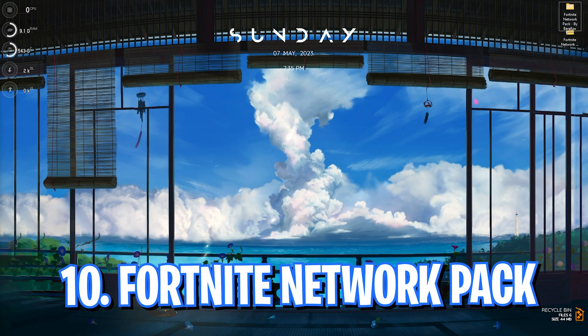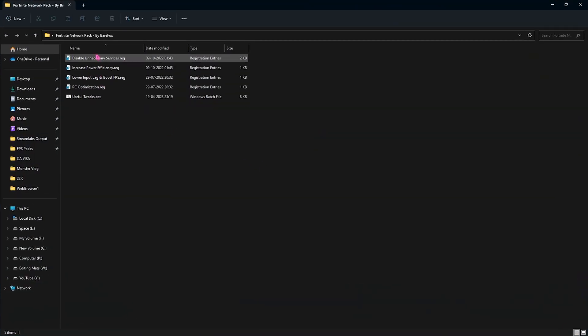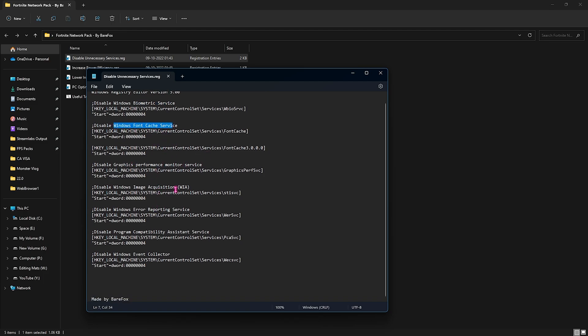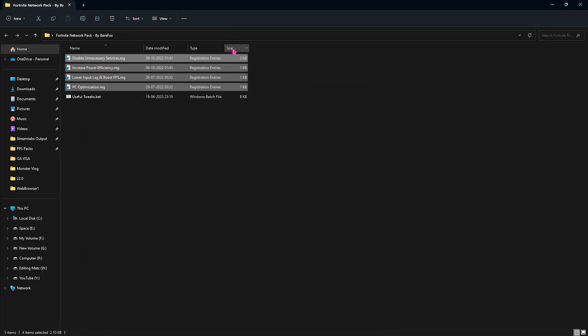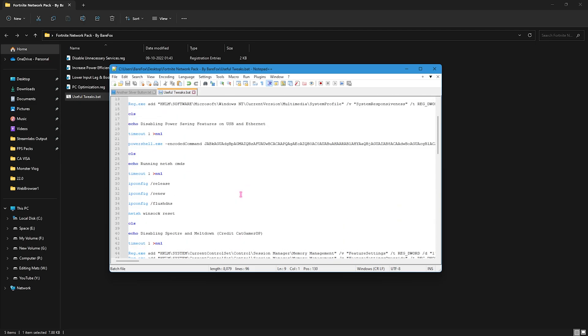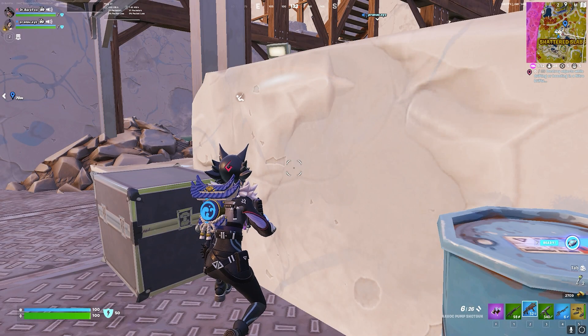Last but not least is the Fortnite Network Pack — a link will be in the description below. It has four registry files and one batch file. The registry files disable biometric services, Windows Font Cache, and other unnecessary background services that use memory. All four files perform tasks to improve your PC's performance. Double-click to run all of them. The batch file changes internet and PC performance settings — run it as administrator. Once you're done with all of these, drop into your game and check your performance.